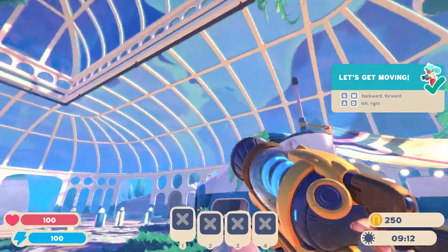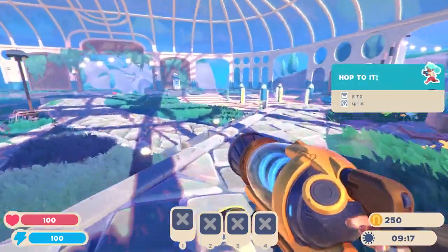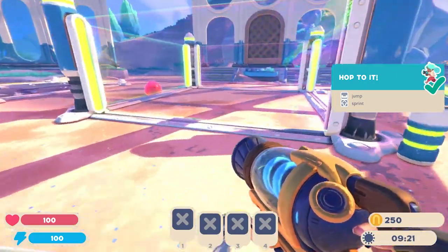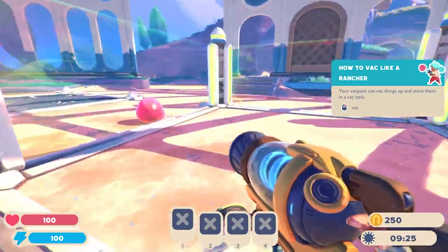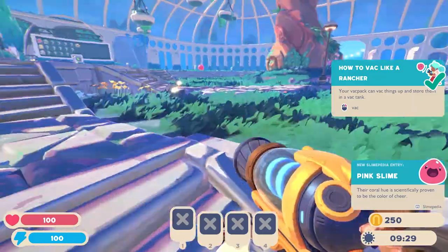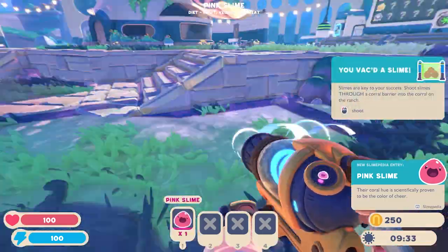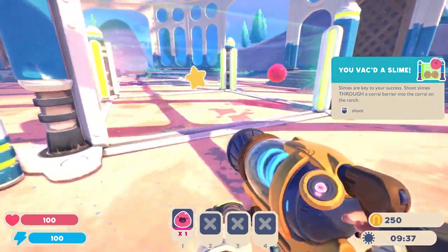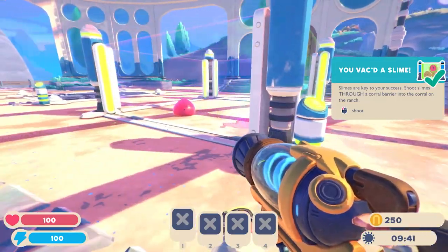All right, so we're starting off in what looks like a bit of a conservatory here. Big old tree right down the middle, and I'm seeing some ranching plots here that can be built up — oh, this one's already built for us. I like that. Let's start grabbing our slimes here. We use our little vacuum tool, right-click to grab and left-click to shoot. And it looks like that star is probably going to be our tutorial — yep, it's telling us what to do here.